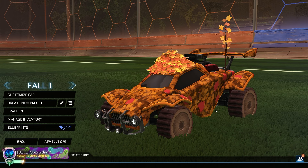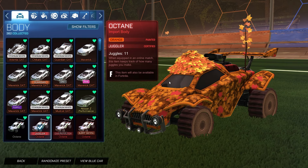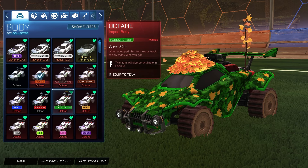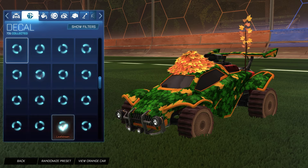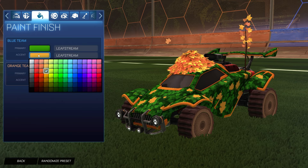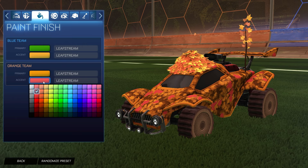I'm really shocked they still haven't created a leaf wheel — this is the only wheel I have sadly. Starting off we have the orange Octane for both sides. This is a universal decal so you can use it on any car in the game besides some of the licensed ones. I like the color orange on this one; you could even do unpainted, or maybe forest green for the blue side, but I wanted as much orange as possible. For the decal we have the Leaf Stream decal — a very popular decal for fall themed designs. I believe this is the only fall-themed decal. For the blue side colors we have forest green with the accent as orange.